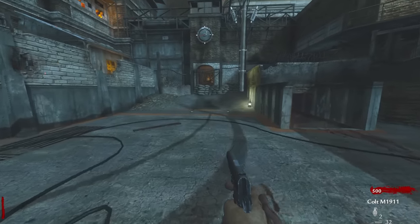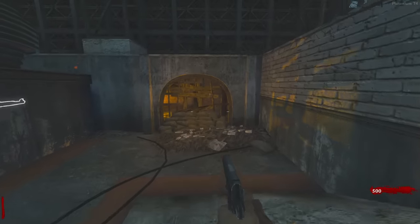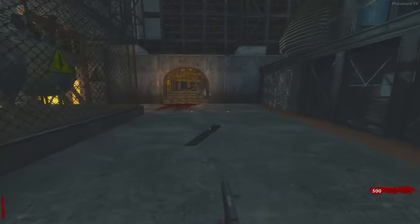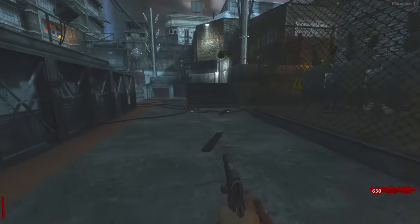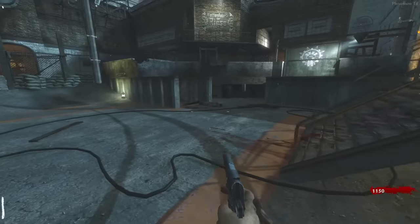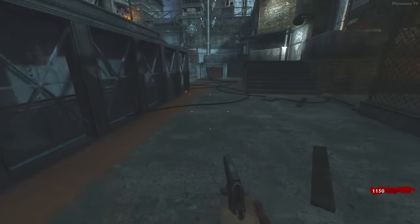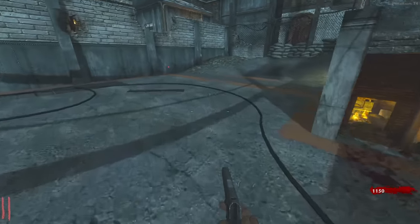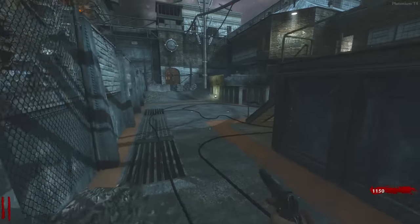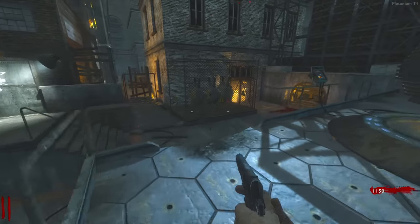It can't be the history of Call of Duty Zombies Easter Eggs without arguably one of the first Easter Eggs ever — the Der Riese Fly Trap Easter Egg. This is a bit up for debate because a lot of people consider this a side Easter Egg rather than a main one. I feel like this was Treyarch's way of experimenting with bigger Easter Eggs. After seeing the community's feedback, they were like, 'all right, boys, we're going to have to buckle down and make an actual good Easter Egg in our next game.' This was the OG — it inspired everything.